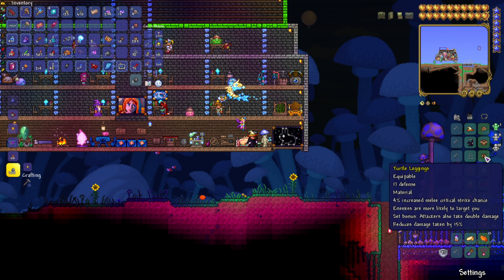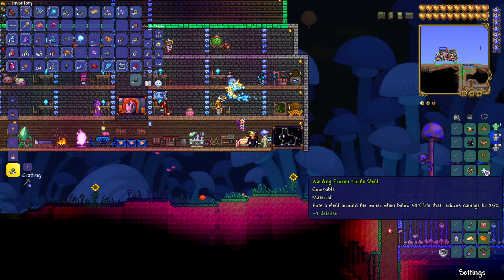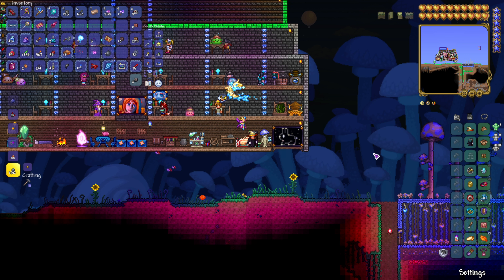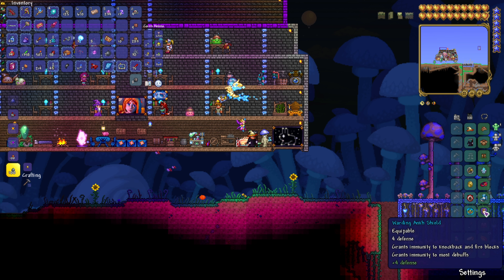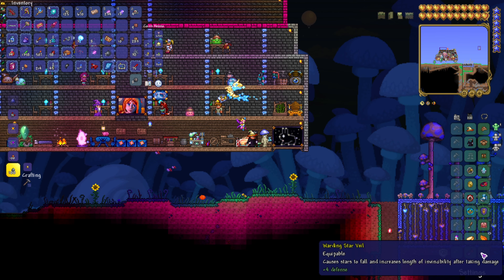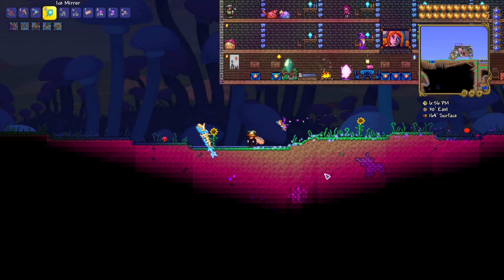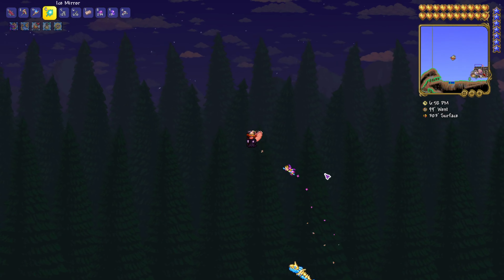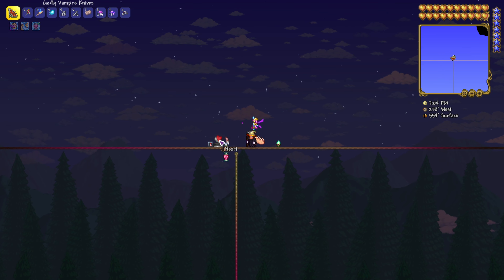For this I'm going to be using the Turtle Armor set and the Frozen Turtle Shell, which gives extra defense especially when health drops below a certain point. I'm also going to be using the Charm of Myths, the Ankh Shield, the Brain of Confusion, and the Star Veil. Everything else is just extra armor — I have all my accessories on Warding as well.